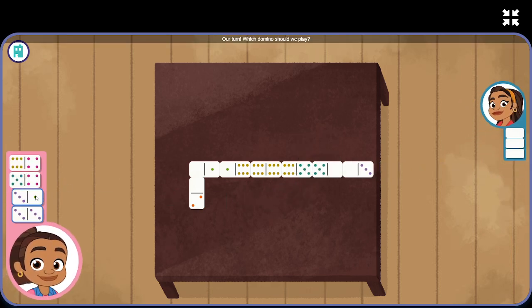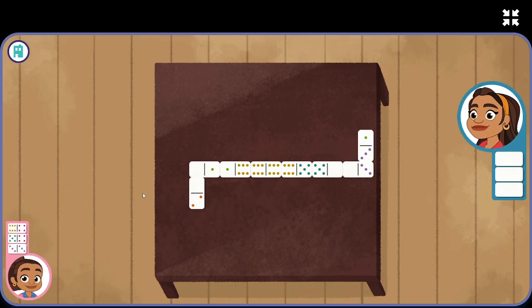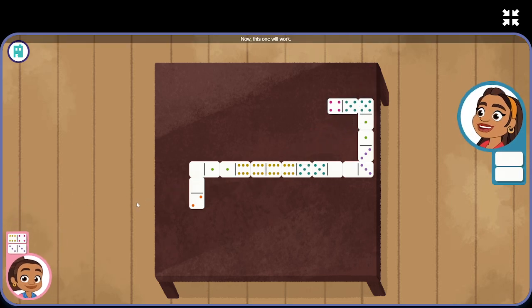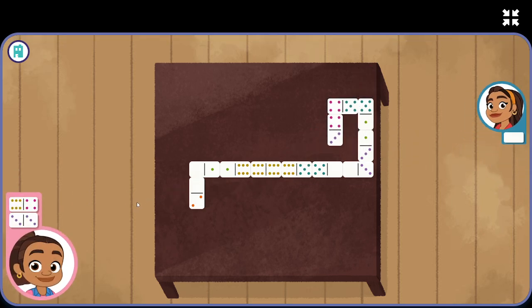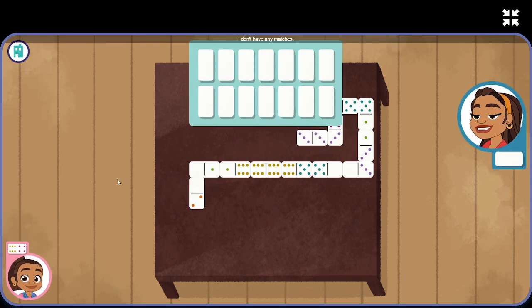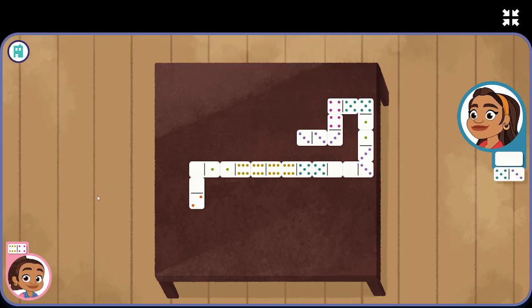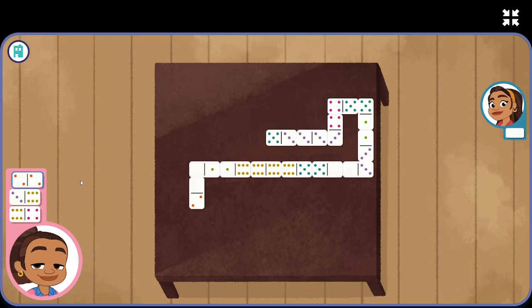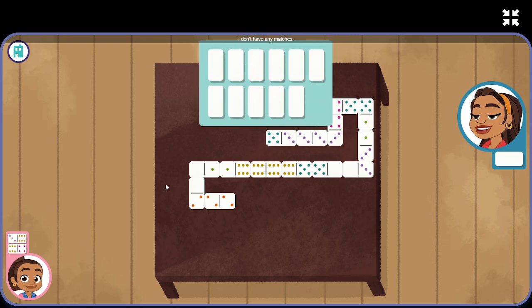Our turn. Which domino should we play? Our turn. Now this one will work. Our turn. Yeah! I don't have any matches. Let's see if this one will work. It's our turn, but we don't have... Hmm... That one doesn't match. Draw another one. Woo! I don't have any matches. Let's see if this one will work.